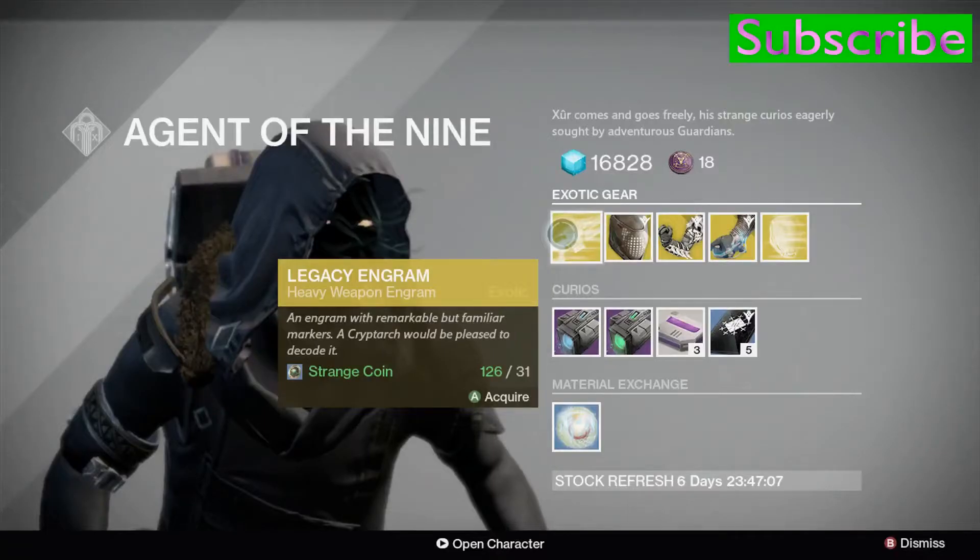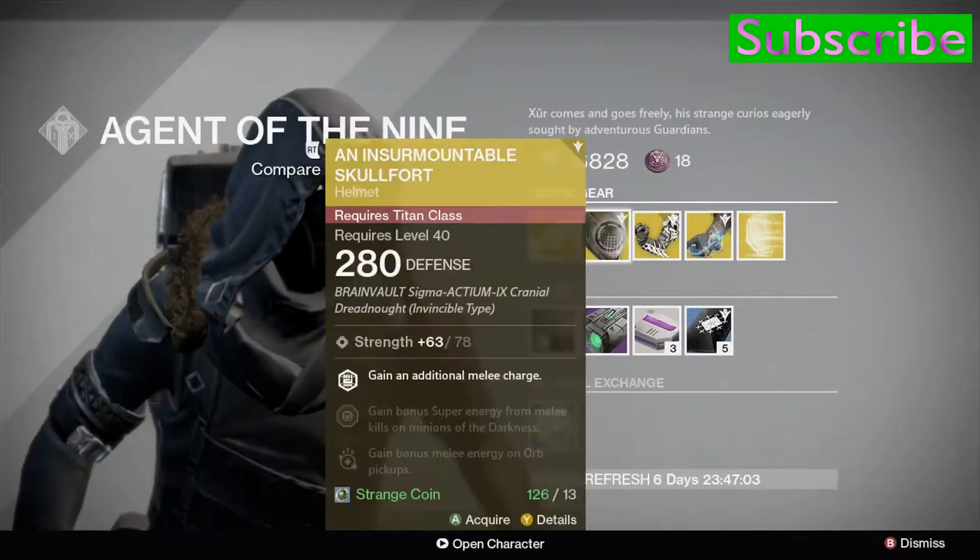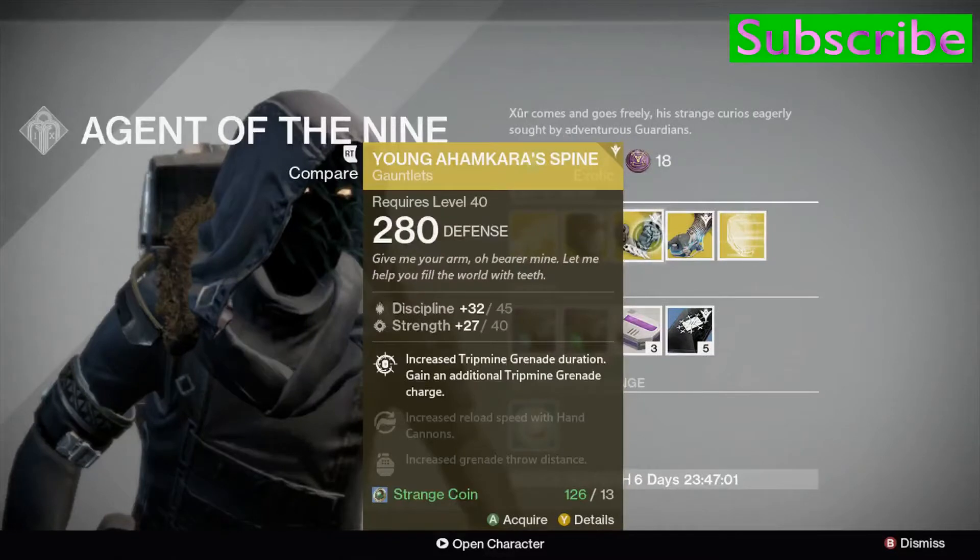For 31 strange coins you can buy a Legacy Heavier Weapon Engram off him. Armor costs 13 strange coins, and for Titans this week it's a year 2 version of the Insurmountable Skullfort. For Hunters it's a year 2 version of Young Ahamkara's Spine.